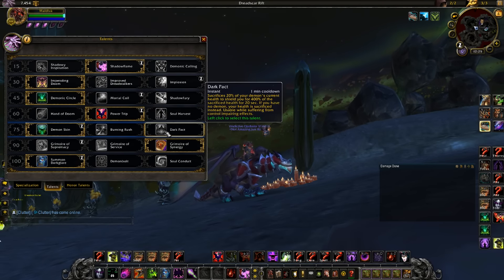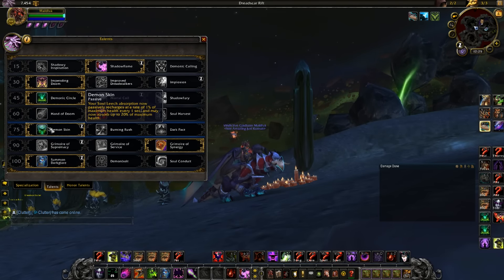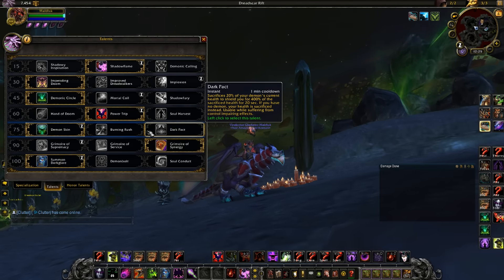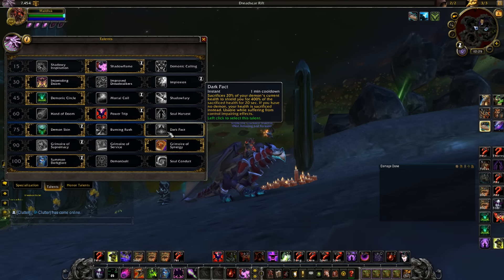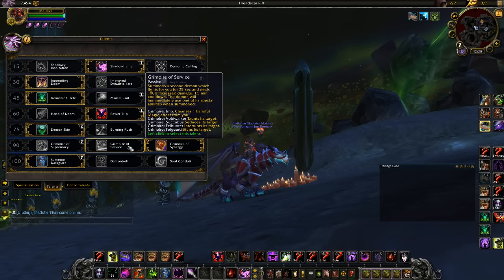For the 75 tree I'm pretty much always on Demon Skin. I experimented with Dark Pact, but losing out on Demon Skin's constant regeneration is a problem. My pets seem to die quite a bit, and Dark Pact also sacrifices a portion of your demon's health, so your pet ends up always dead. It's just safer to play with Demon Skin.